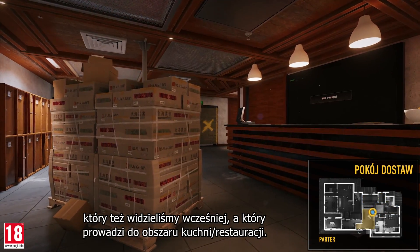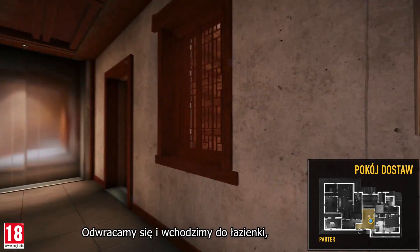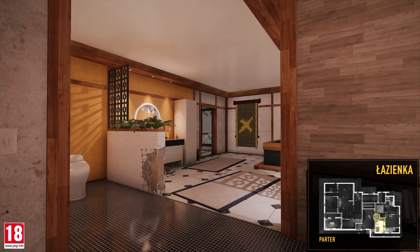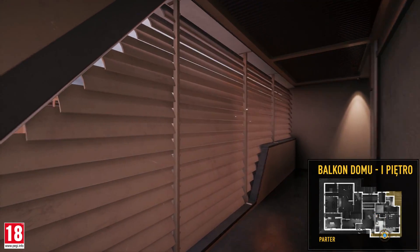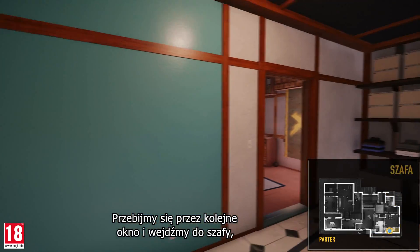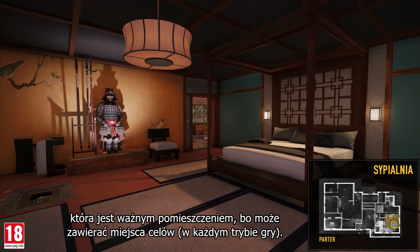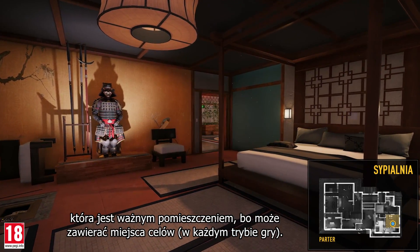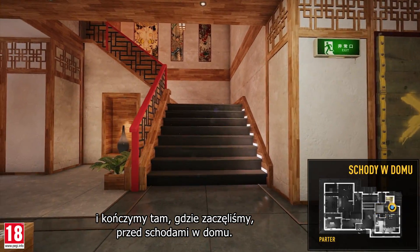Crossing the house lobby, we enter the delivery room, which leads to the kitchen-restaurant area. Turning around, we enter the bathroom, which is another room that can be accessed from the house balcony. Let's breach through another window to enter the closet and continue into the bedroom, which is an important room since it may contain objective sites for every game mode. Moving back into the house lobby, we finish in front of the house stairs.